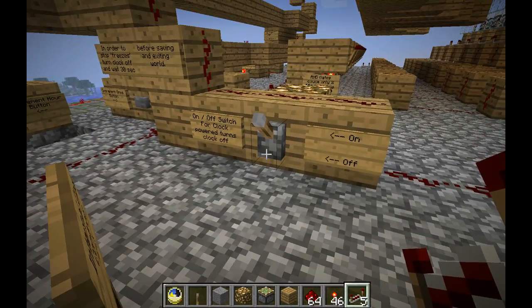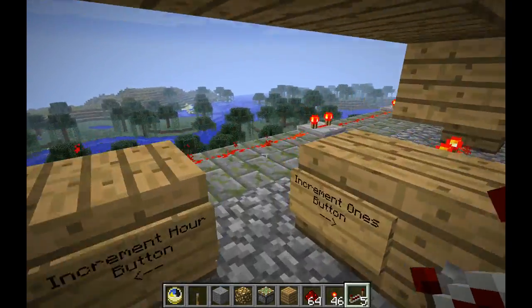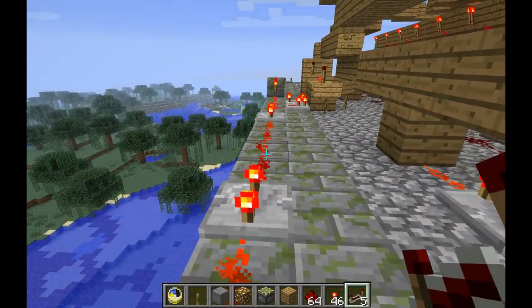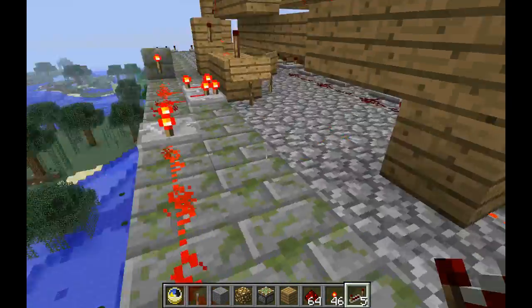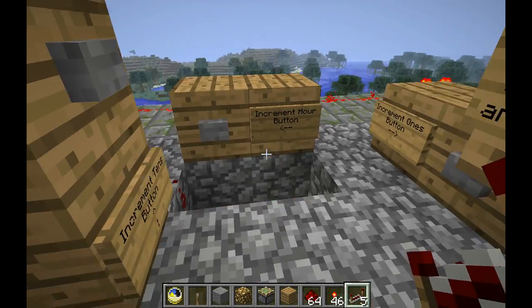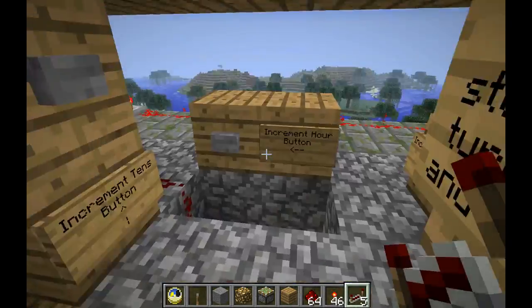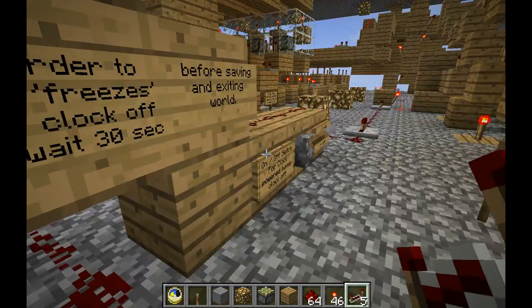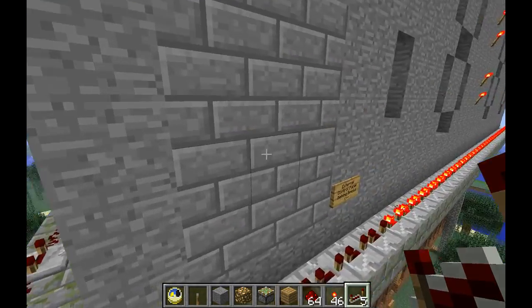So there's some controls here to turn on and off the clock — basically this just freezes the value of this outer timer so it doesn't change anymore. And then we got some buttons to increment the ones, increment the hour, increment the tens. There's an extra copy of all these controls.